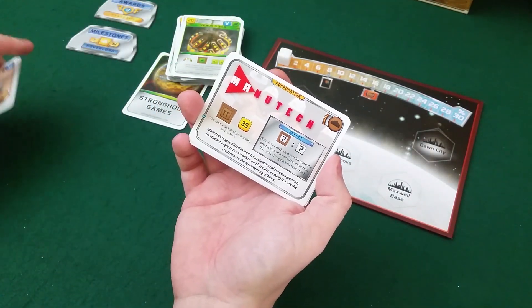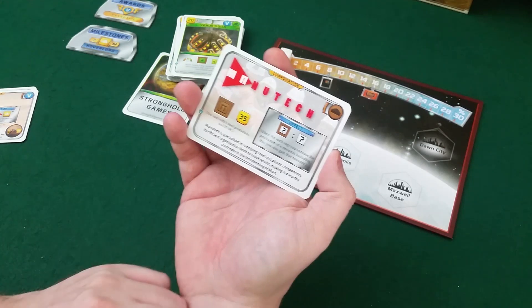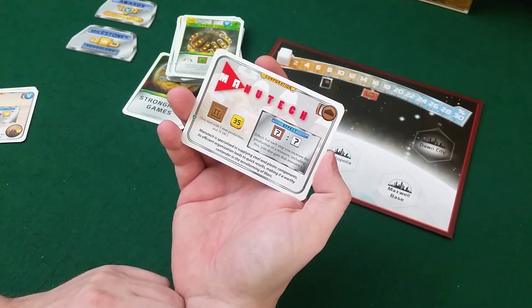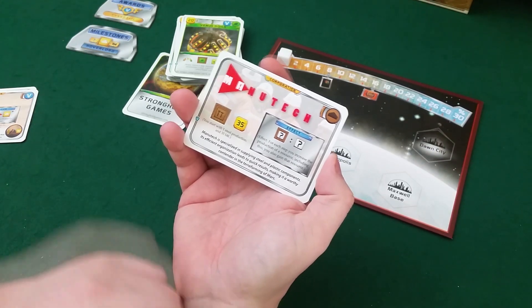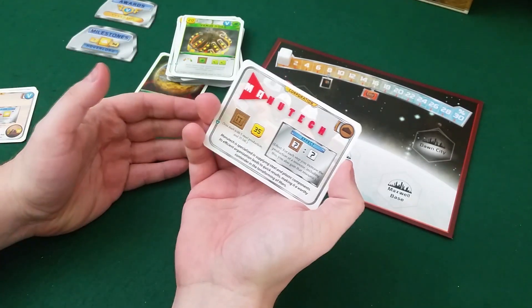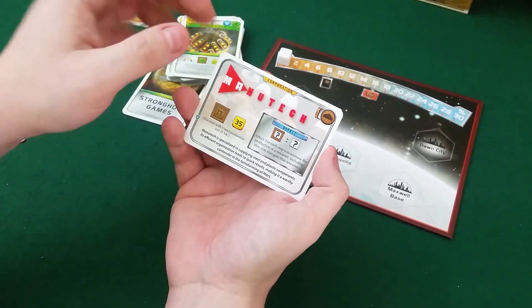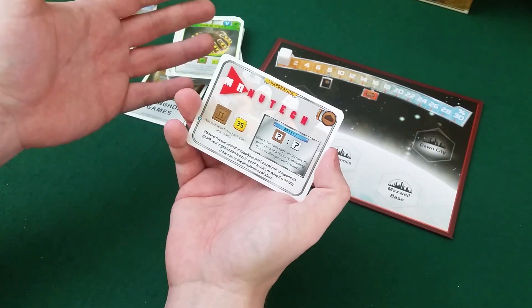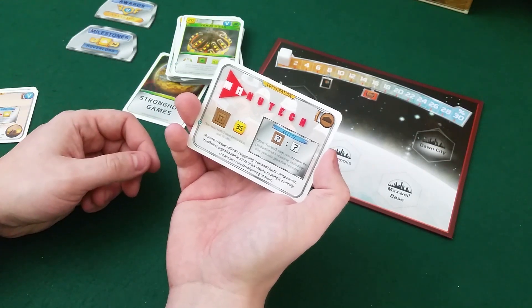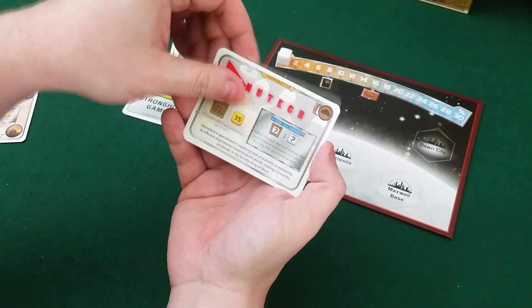Here we have Manutech — the only corporation I've actually played. You start with some steel and 35 credits, and the effect is: for each step you increase the production of a resource, you also immediately gain that resource. So if you raise your plant production by one, you get a plant right away. It doesn't sound huge, but imagine playing Soletta which gives seven heat production — you'd gain seven heat immediately. That's almost one full heat track increase.